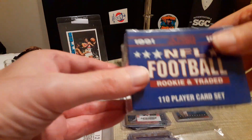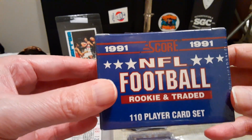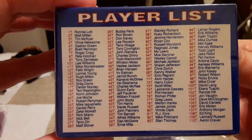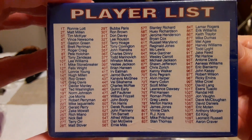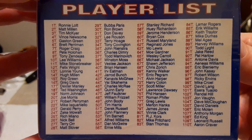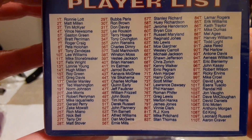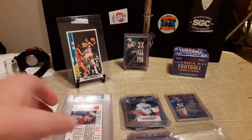Also picked up this 1991 Rookie and Traded football set. There's a list of players inside — probably the most notable rookie is Aeneas Williams, a Hall of Fame defensive back. It's an okay set and I only paid about $5 for it.